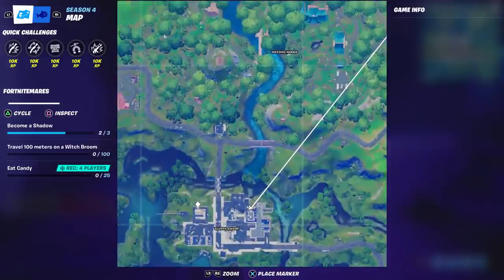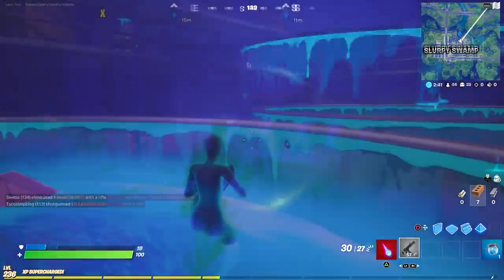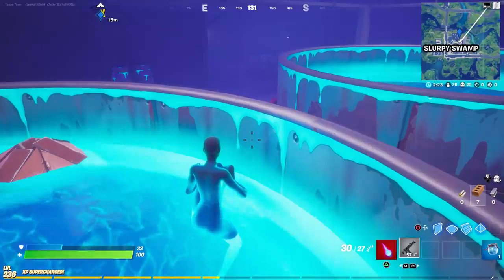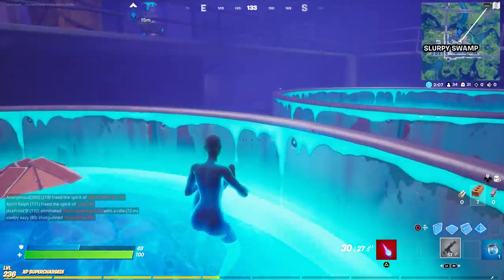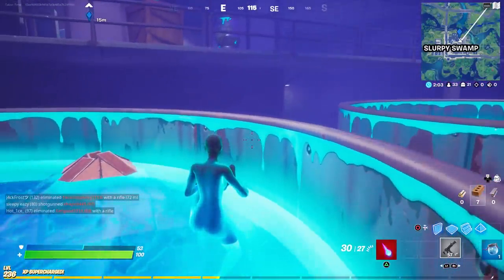Let me show you the exact location — it's on the northern aspect of Slurpy Swamp. That's all there is to it: clean both tanks and then watch the terminator gnome escape and you're good to go. Hopefully you enjoyed this video — a like is always appreciated, and don't forget to use my support-a-creator code which is tabortime.